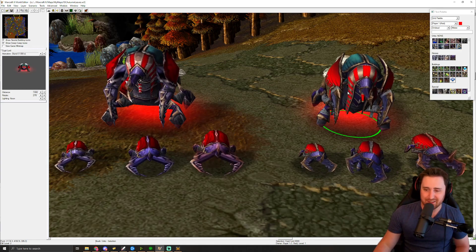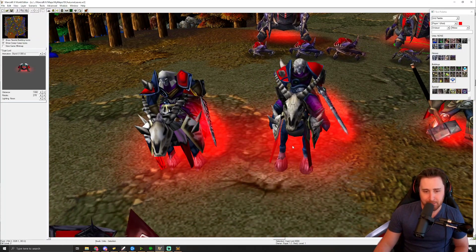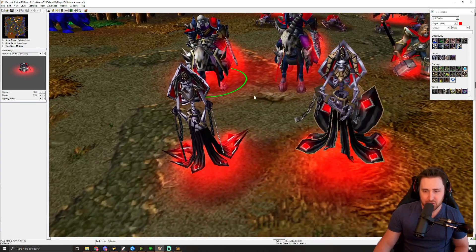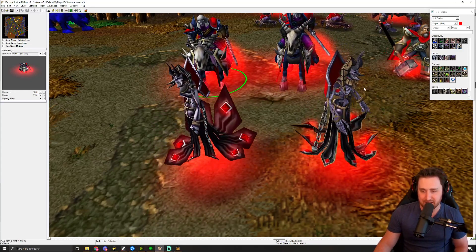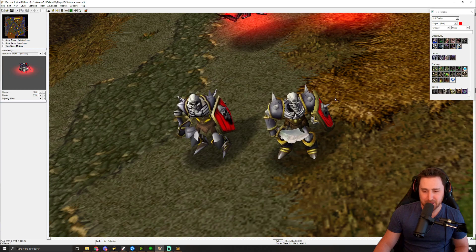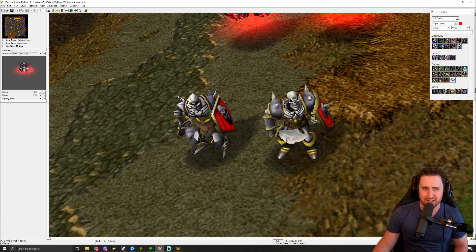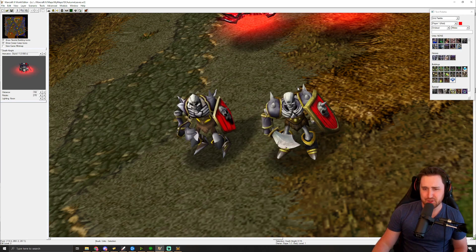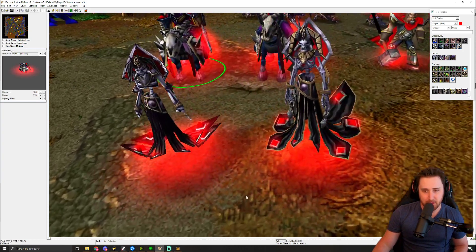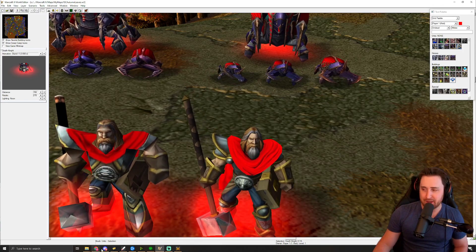You can see the Paladin in the Warcraft engine, and the Crypt Lord. Standard definition is on the left, and SD Plus — also called Classic Plus — is on the right. It preserves the fidelity; colors are bright and vibrant, they pop, and you can easily tell what type of model it is. The Death Knight is very similar in model size ratios. The Lich looks great, very similar even down to the facial expressions. Not every model is available — I think it's all the heroes plus a couple buildings and units.